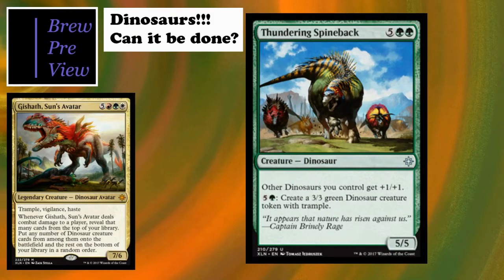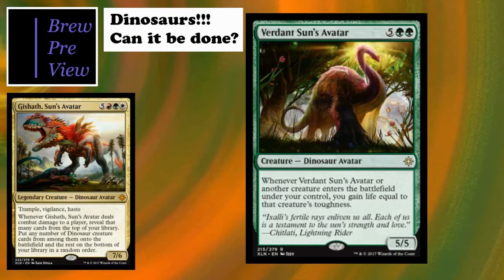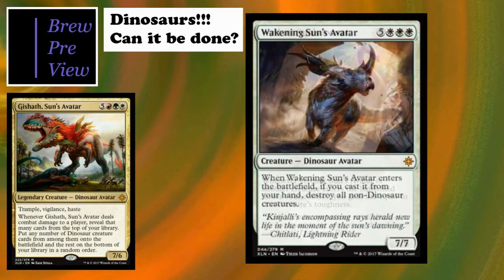Verdant Sun's Avatar - in our gameplay this guy gained a ton of life which worked out really well for the dinosaurs. For the most part our dinosaurs will be swinging and tapping rather than having the keyword soup of our commander, but a 5/5 for seven isn't bad. It's a Dinosaur Avatar creature type which I love, and it's also great in a Trostani deck, so there are other uses for a lot of these cards.